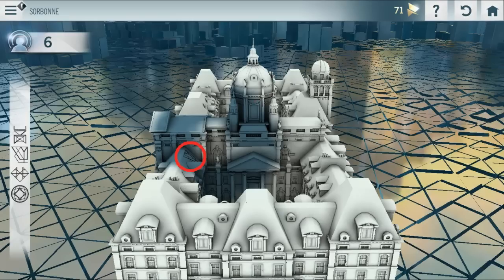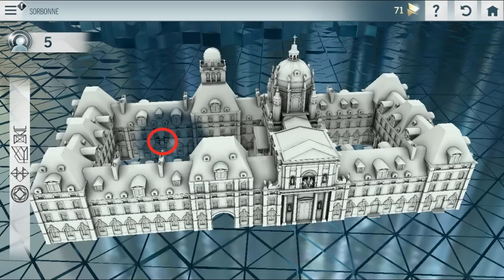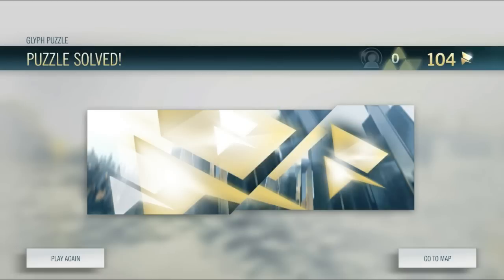So there you go — this is a guide to beat it. If you do it in two tries, which most likely you will — I do it like 99% of the time — you're going to get 104 nomad points. And if you do it on your first try, you get 125 nomad points.